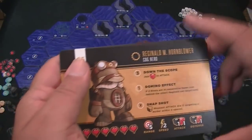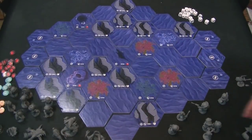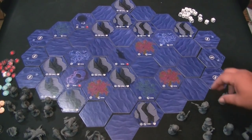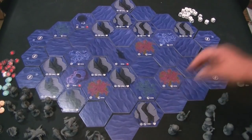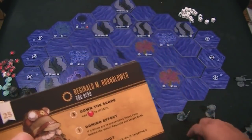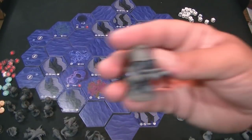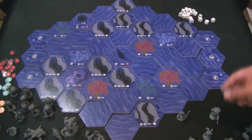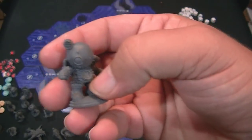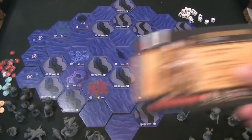Here's this guy — Reginald M. Hornblower — he's a cog hero. One thing I was worried about was whether units would all look the same or you wouldn't recognize one from another, but if you look, they have fairly definitive markings on each one. Like this guy's got a weird mustache, this guy's got the extra thing on top. You can actually spot them really well at the table just by sight alone.